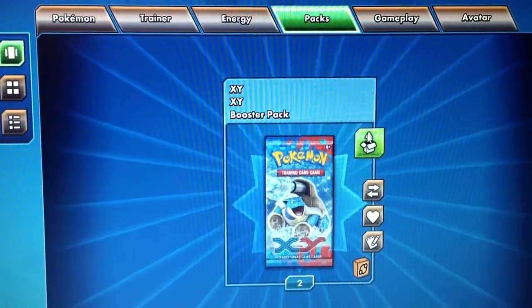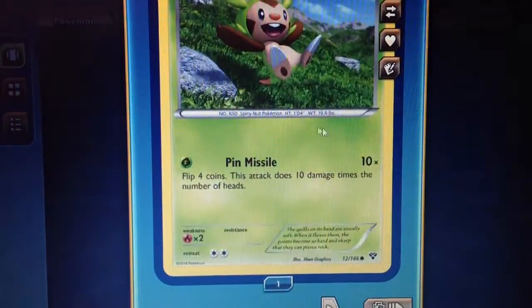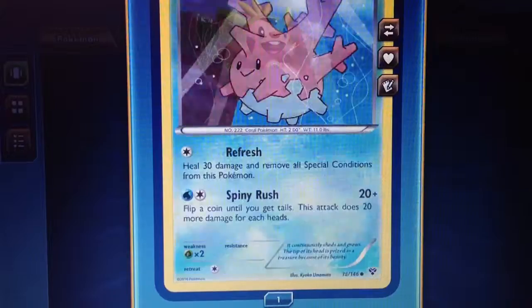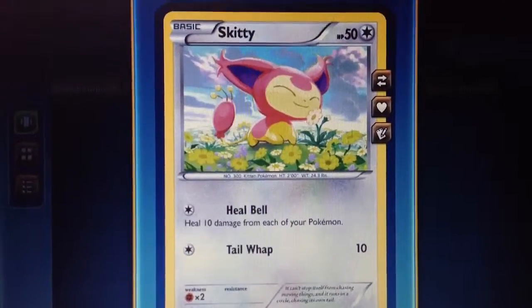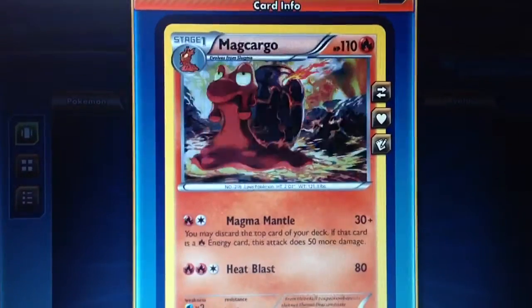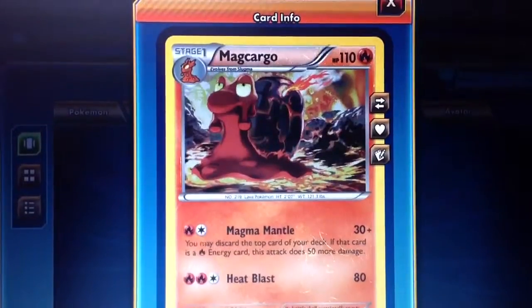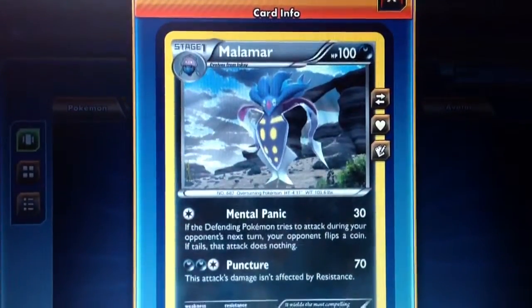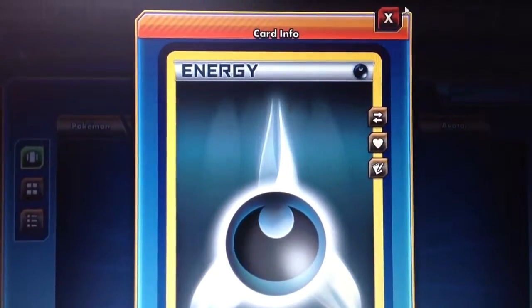Two packs left, let's go! Chespin, Corsola, Lillipup, Skitty, Timbur, Fletchinder, Magcargo is the rare — wait, ooh, Magcargo reverse, and Malamar is the actual rare. Team Flare Grunt and a dark energy. That pack had two rares!